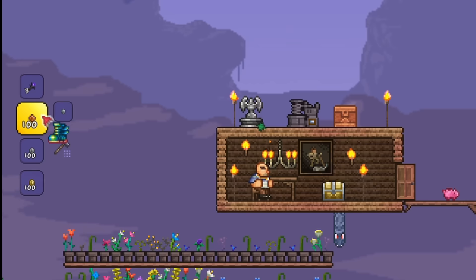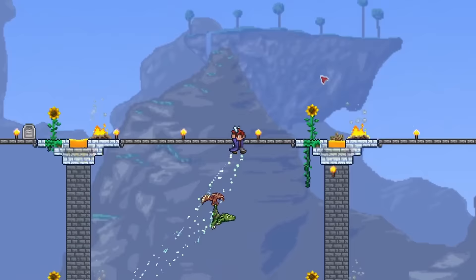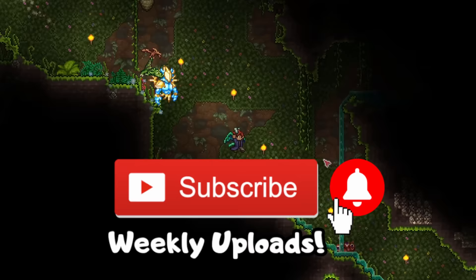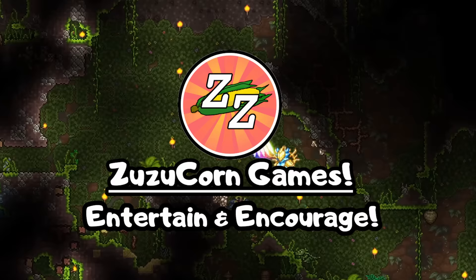Congratulations, you have obtained the strongest pair of boots in the game. With speed, flight, ability to walk on liquids, and protection from thin ice, these boots will truly protect you from the harsh land. If you enjoyed the video, make sure to subscribe and hit the bell icon too for more Terraria guides and coverage. This has been Zuzucorn Games — have a nice day, and have a great week ahead! Bye bye!